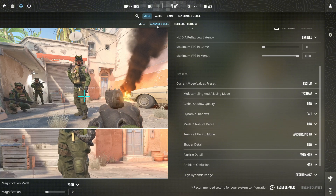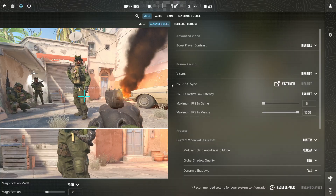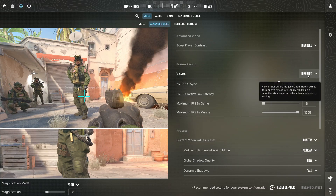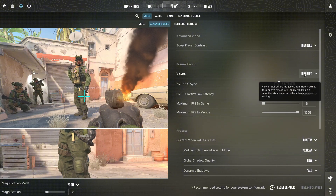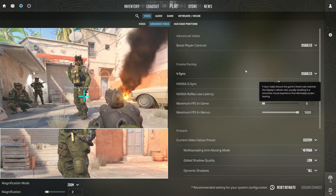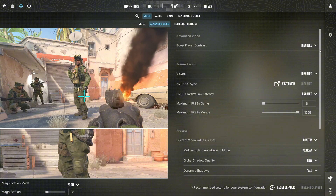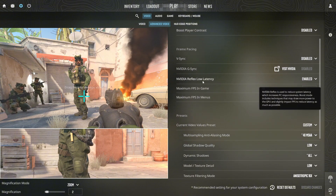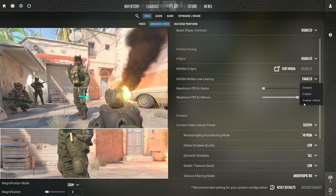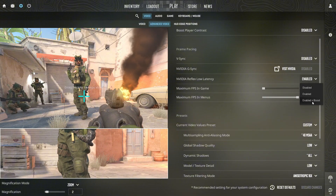Still in the video tab, switch to the advanced video section and find the option called Wait for Vertical Sync, or V-Sync. Set this to disabled. V-Sync can make the game look smoother, but it adds a lot of input lag, so turning it off is very important. If you have an NVIDIA graphics card, look for NVIDIA Reflex Low Latency and set this to enabled for most systems, or enabled plus boost if you have a strong PC and stable high FPS.